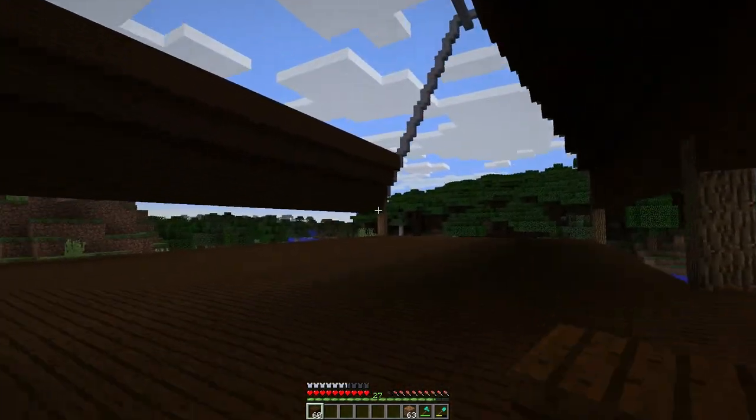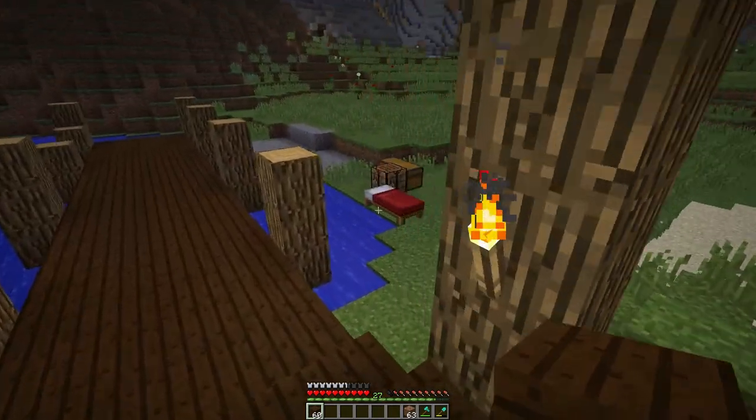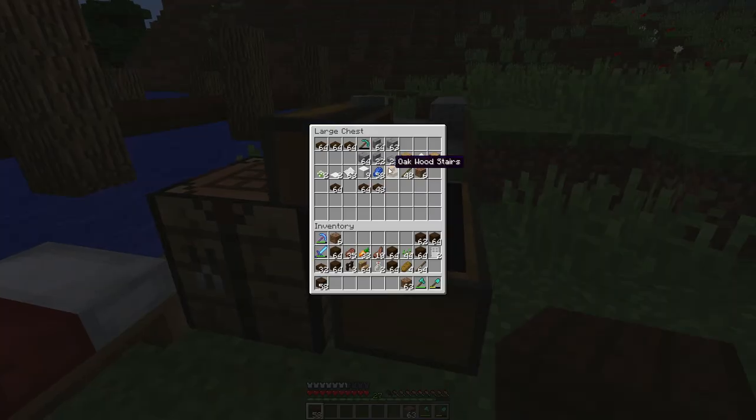I've messed up the pattern. The pattern is supposed to go here — I'll just show you down here. I'll make a little thing here. So that's the block. Let's get some stairs, planks, and blocks.